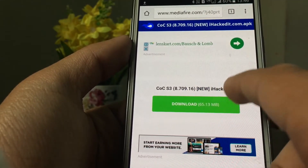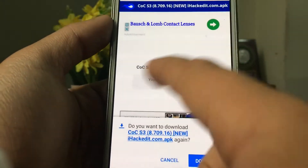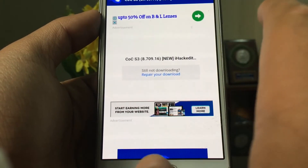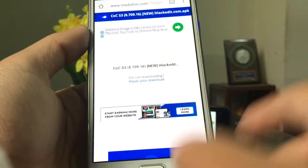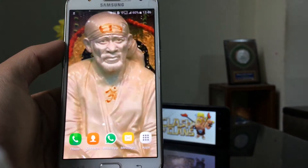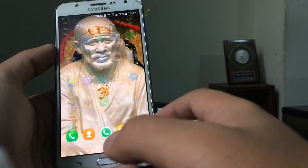Be sure to get the APK named cocs3 8.709.16. Click on download — it is around 65.13 MB. Once you click this it will start downloading. I'll click cancel because I have already downloaded this particular APK.